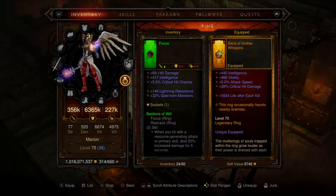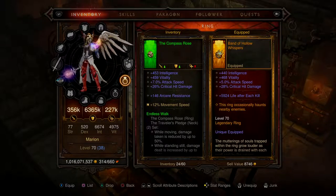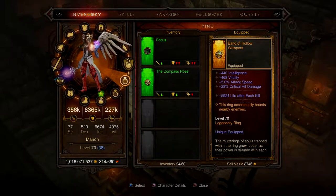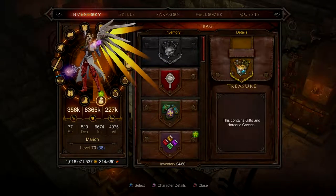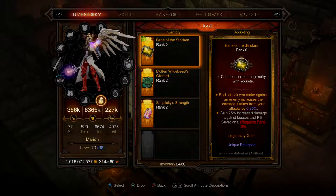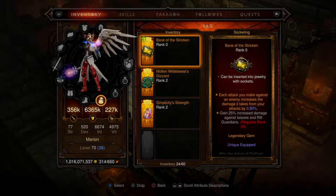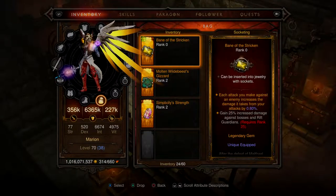It only goes up one level but it's got a gem socket and I've got a legendary gem I want to use on it — really, really powerful. I've got two gems: 25% bonus weapon damage or 10,000 health regen per second. I've got a new gem as well — each attack you make against an enemy increases the damage they take from your attacks by 0.8%.